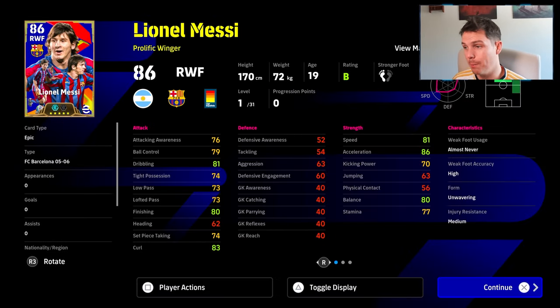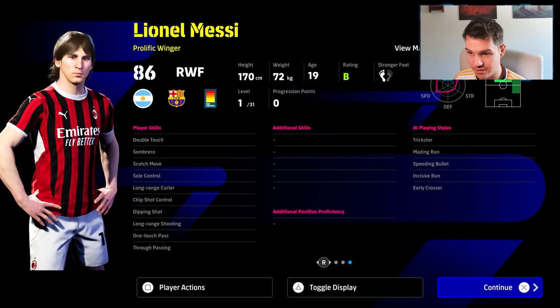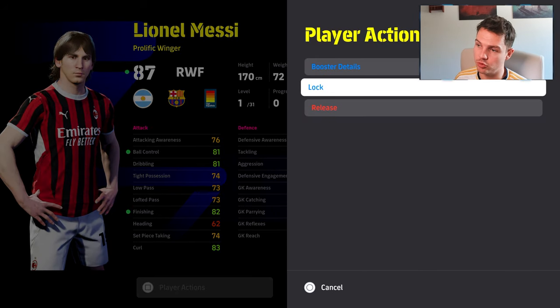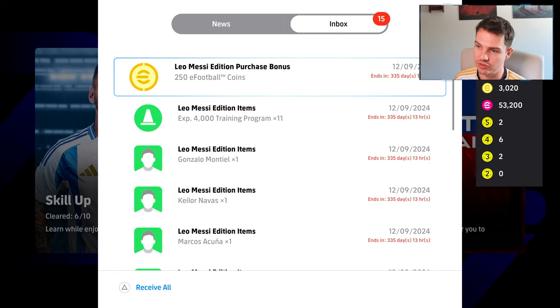You get Prolific Winger Messi with double booster — shooting plus two — those are all his stats and his skills. You can throw flip flap on him to have ball roll if you wanted, or advanced double touch. There's his first booster, and we can give him a second booster if we want. We'll lock him in as well.